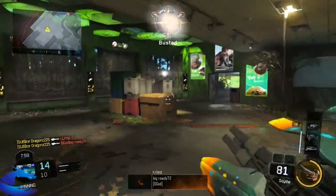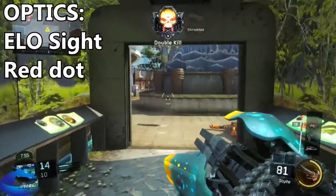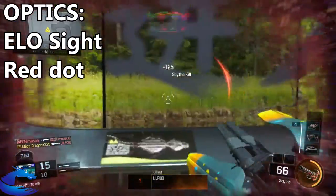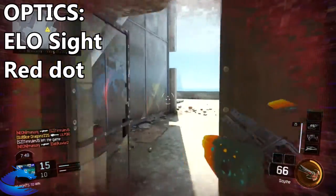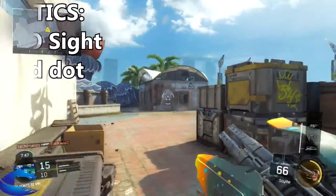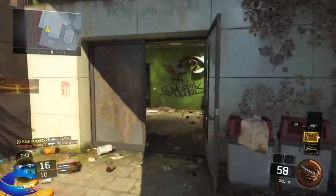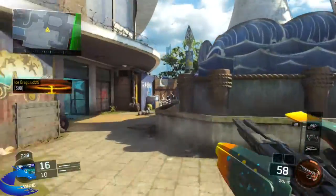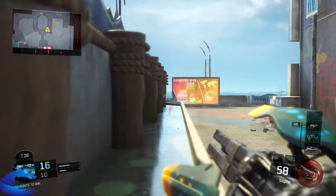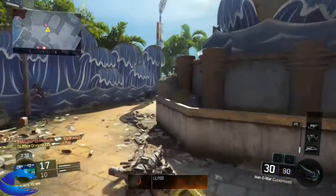For one of the optics we got the ELO Sight. I don't even use Red Dot — it's kind of distracting on my part, but you guys can do it if you want. The ELO Sight helps me in close quarter combat and medium range combat. Definitely put that ELO Sight on. I don't think the base iron sight is very useful in my opinion, so that's why I put the ELO Sight.